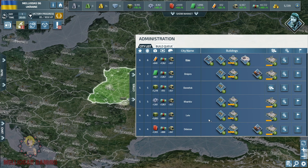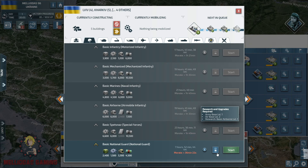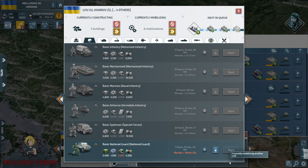The recruiting offices are ready. I'm going to mobilize my first wave of National Guards and queue the second one — when the first is finished, the second starts automatically. This is a great feature in the Security Council.